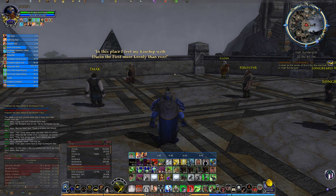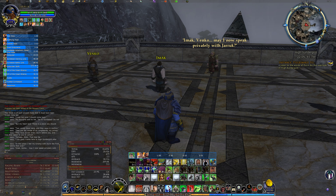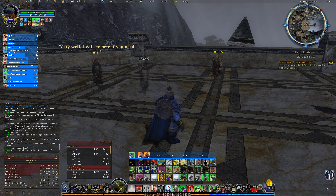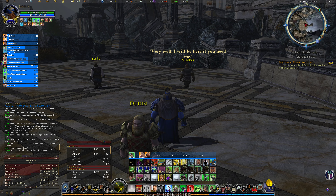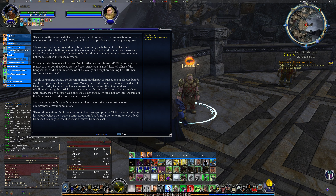This is a good spot for Durin the First. Finding and defeating the writing part of Gundabad — they're effectively on an errand. 'Did you have any reason to question their loyalties?' The lesson of High Sundergrat is that even our closest friends can be tempted into treachery, as was Motsog the Traitor. That's an important thing for the epic going forward — was he not once the dearest friend of Durin Father of the Dwarves? And he still raised the Gray Maul army in rebellion, claiming the lordship that was not his.